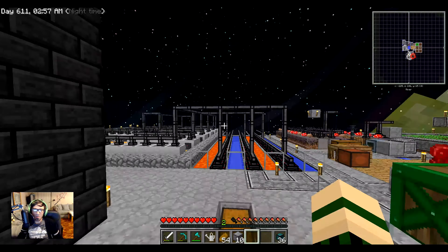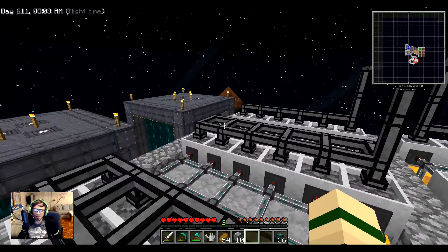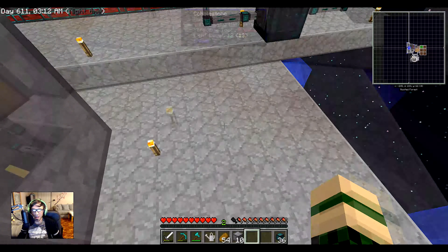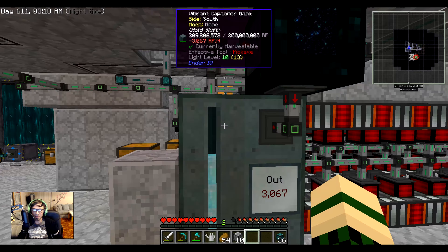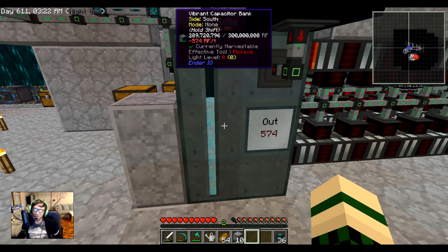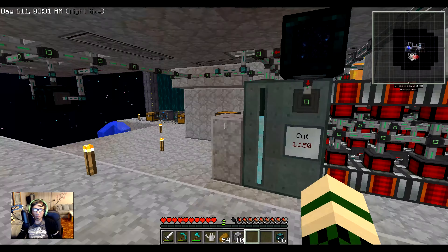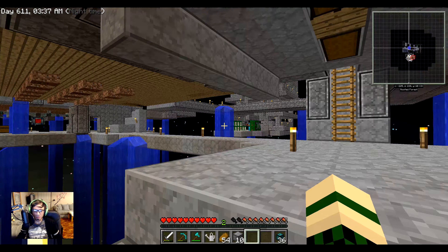Since last episode I also added a second reactor. I currently have it off because with it running for a while it generates too much power. What I do is turn it on, let the energy storage fill up, turn it off once full, and turn it back on when it's empty again. Anyway, that's where I'm going to end this episode — thanks for watching, see you guys soon, goodbye!